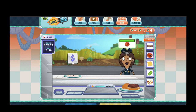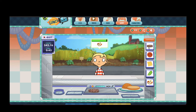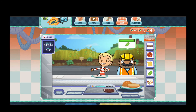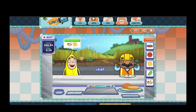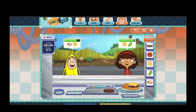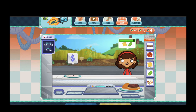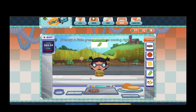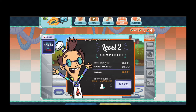Yay! A healthy meal on the shelf. A healthy meal on the shelf. Yeah! Yay! Now you're cooking. A little greasy goodness coming right up. Oh no! Yeah! Level two complete.